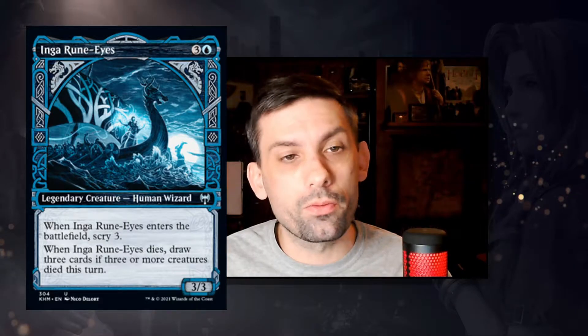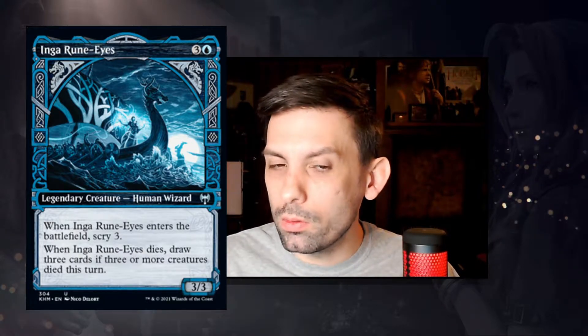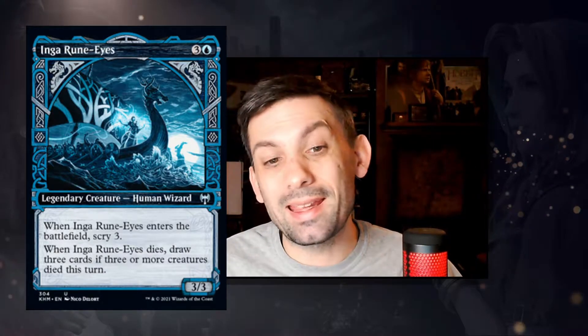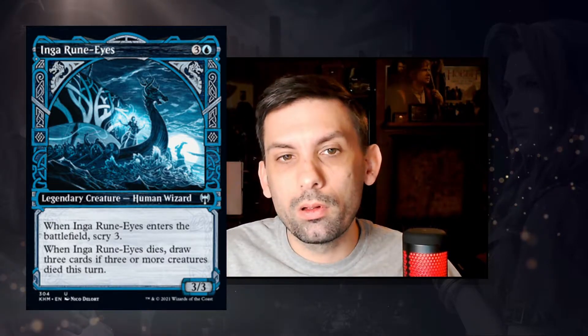We've got Inga Rune-Eyes — a legendary 3/3 human wizard for one blue and three colorless. When she enters the battlefield, scry three; when she dies, draw three cards if three or more creatures died this turn. The legendary clause holds it back, but if you're looking to fill your board and have wrath support, this card provides huge card advantage when your field gets wiped. It could also go in decks that wipe the board themselves. There are interesting ways to use this, and it'll be interesting to see if it ends up in any constructed decks.